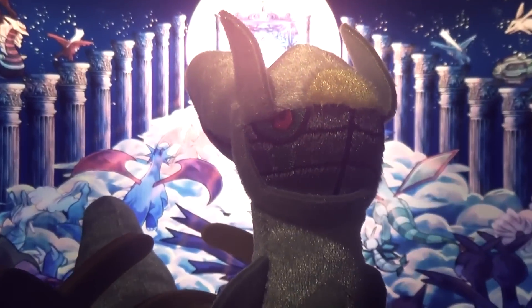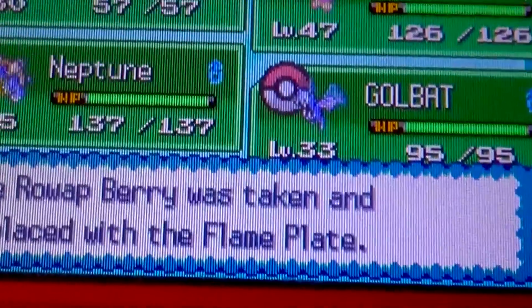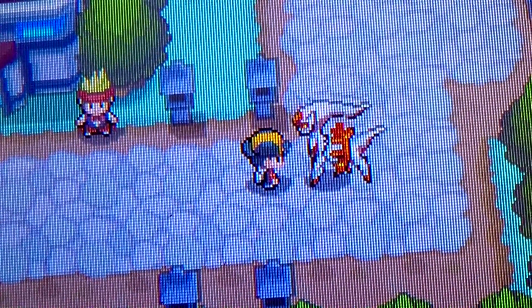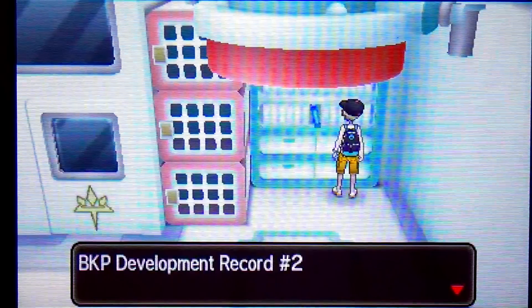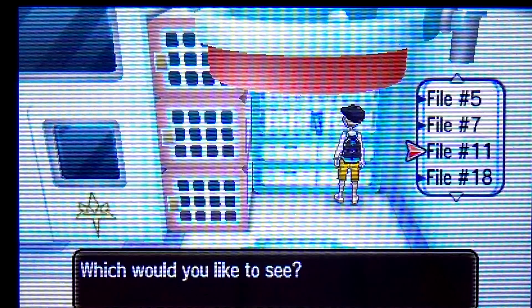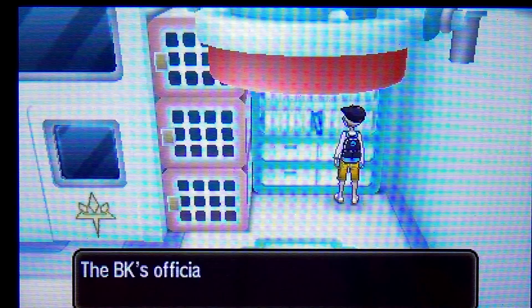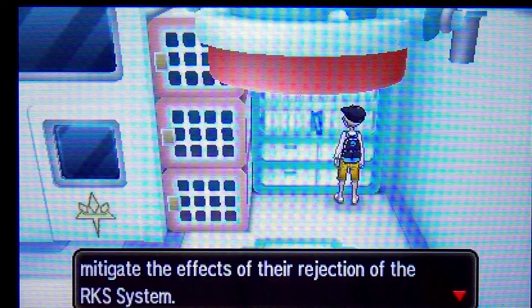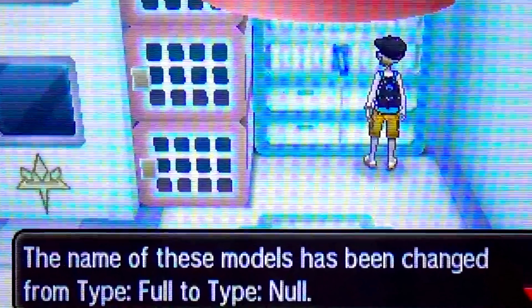Arceus, the Alpha Pokémon. This is an incredibly powerful mythical Pokémon that can change types when given certain kinds of plates. The Aether Foundation in Alola wanted to artificially recreate this system with an artificial Pokémon. This was in an attempt to create a Pokémon known as the Beast Killer that would be able to kill Ultra Beasts. They successfully got the type switching to work and created three prototype artificial Pokémon that they called Type: Null. But the experiment failed and they cryogenically froze them forever. Until now.